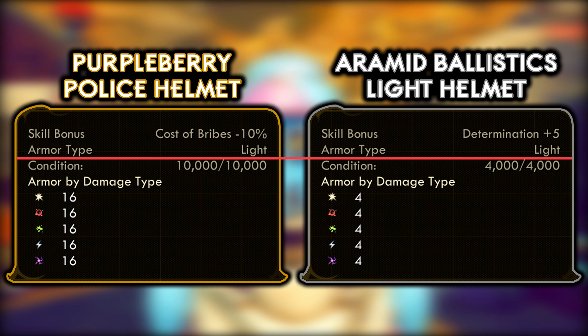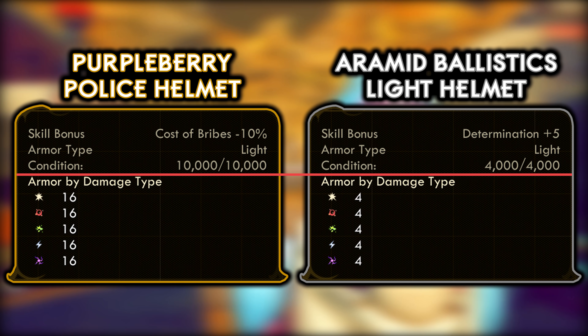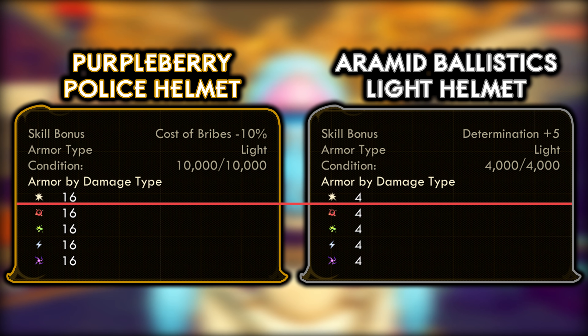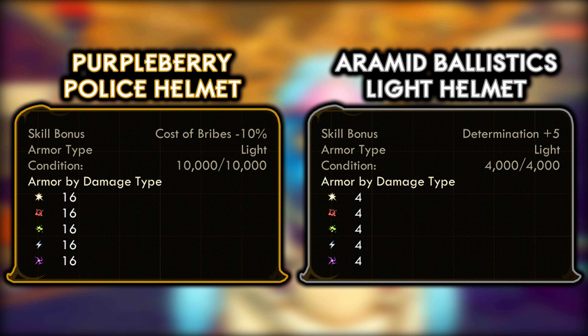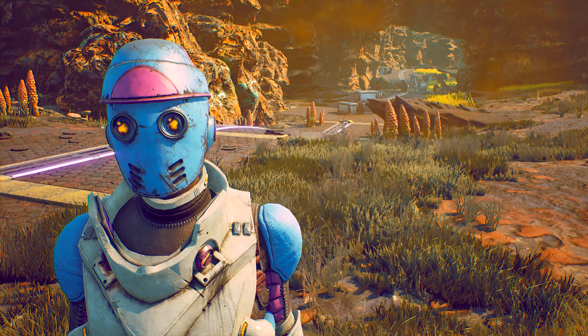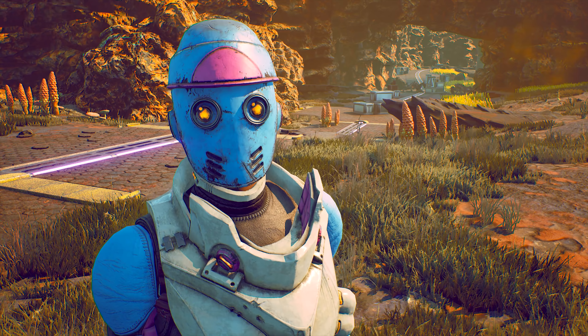Both are classed as light armor, but the Purple Berry Police Helmet's maximum condition is 10,000, which is two and a half times better than the standard variant's 4,000. The Purple Berry also provides 16 armor to all damage types — Physical, Plasma, Corrosive, Shock, and N-Ray — which is literally four times the armor rating of the standard Aramid Ballistics Light Helmet. So when you find this helmet, it might just be the best one you've come across so far.